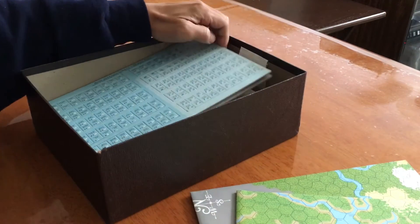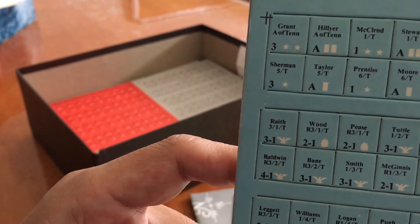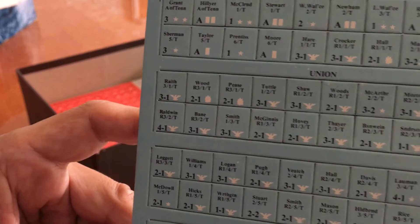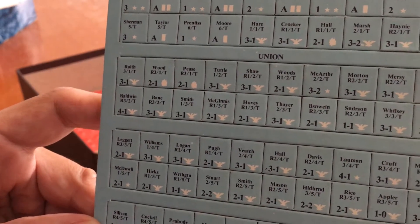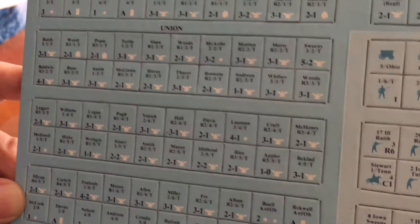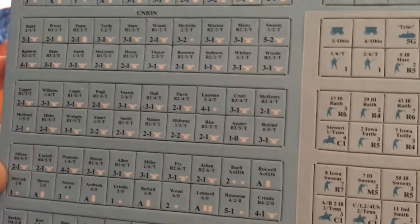The counters — there are several sheets of counters. Let me give a close-up look. What I like about this era of gaming is that you could see the unit names and their formations very easily, and at a distance you could actually pick up what type of troops they are. Now, there is a difference between this era of gaming and today's era of gaming against the counter sheets and map sheets.